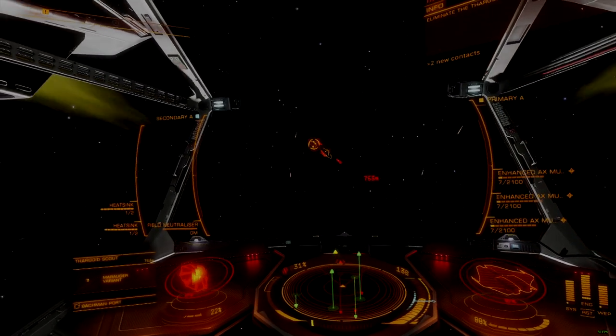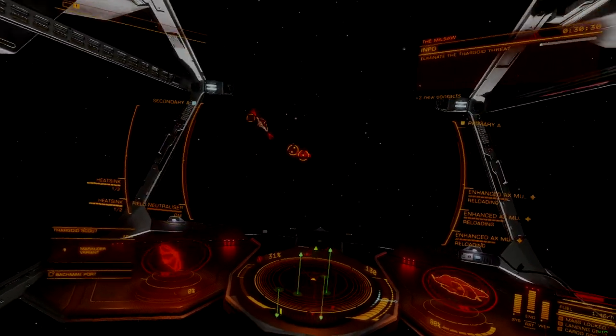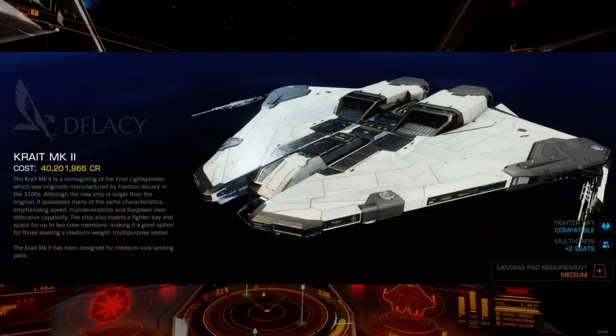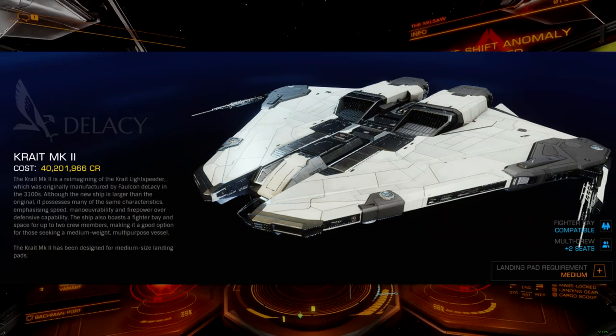Hey there, Commanders. Today we take another step up in the Zero Grind ship build series with the Millsaw, a Crate Mark II build with no engineering, no reputation, and no tech broker parts.